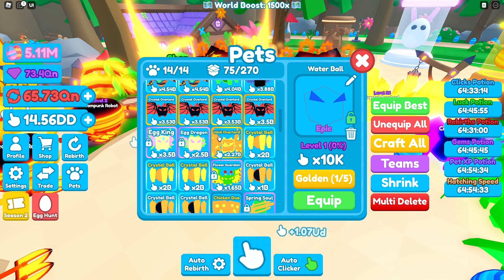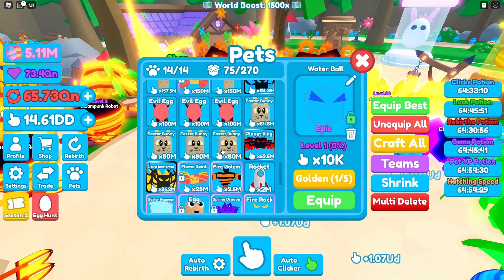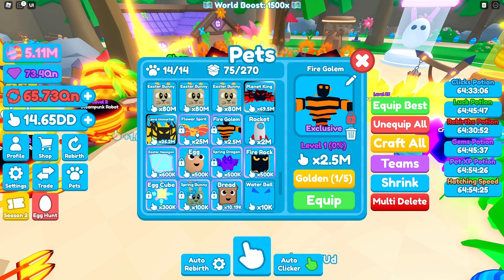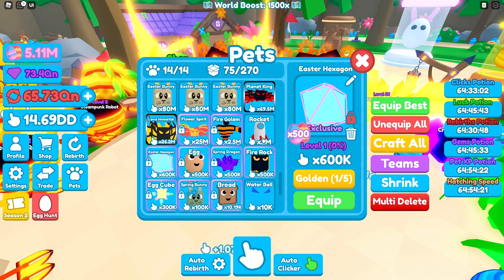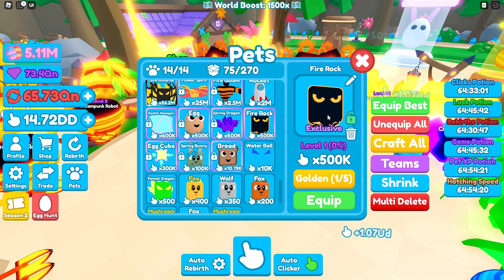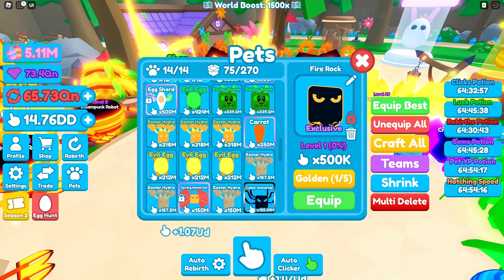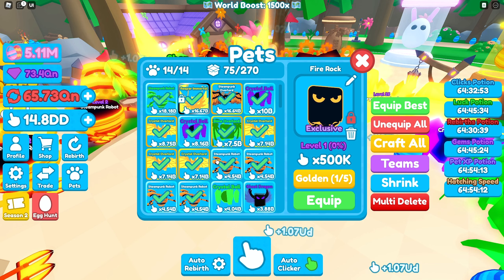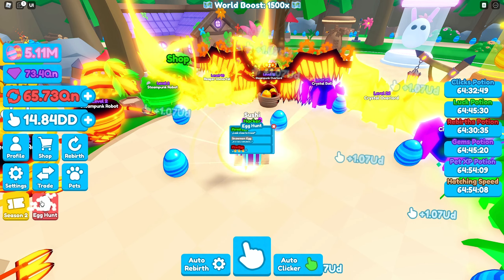Let me check these pets we just got. We got the fire golem — that does 2.5 million, not that great. We also got the Easter hexagon, so I gotta lock that. And the fire rock — we have a lot of exclusives, guys. We have a pretty decent amount of exclusives built up.